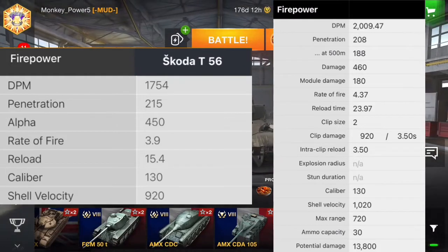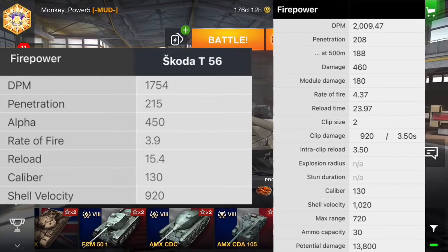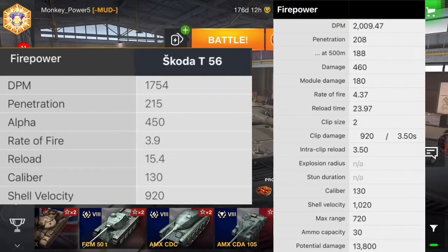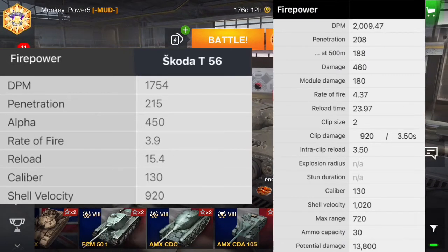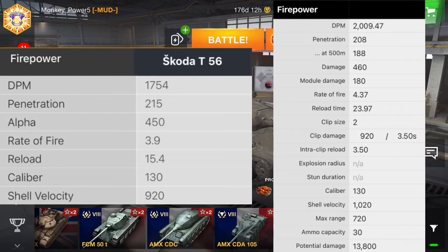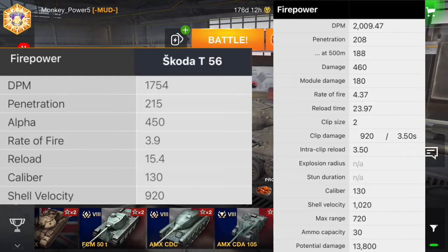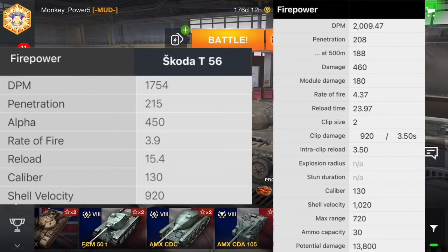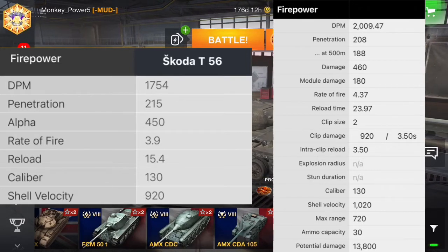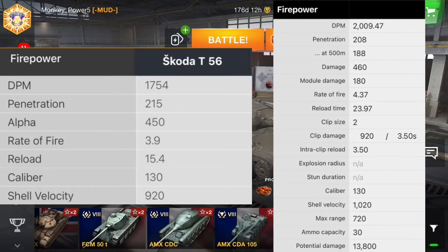The Blitz version has a 15-second reloading time — you can bring it down to 14.5 — so basically it's gonna take you 28 seconds to reload 2 shells, but the PC one only takes 24 seconds. That tank can reload 4 seconds faster than the Blitz version. Auto-reloaders are way better than single shell, because the ability to put 1,000 damage in someone's face in 3.5 seconds and fall back is far better than reloading in 14 seconds over and over. Also, the Blitz version has less shell velocity: 920 on Blitz versus 1,020 on PC.